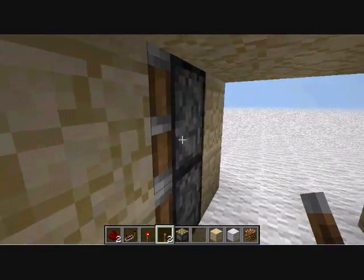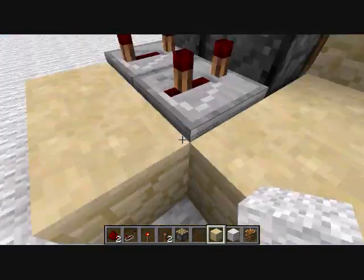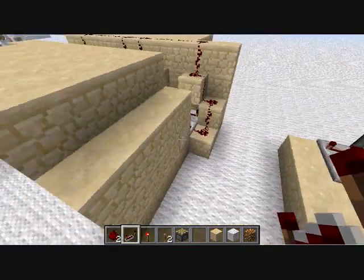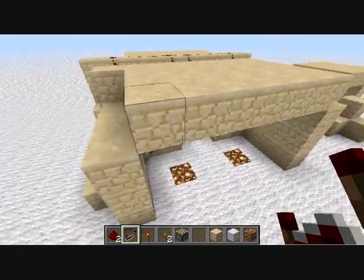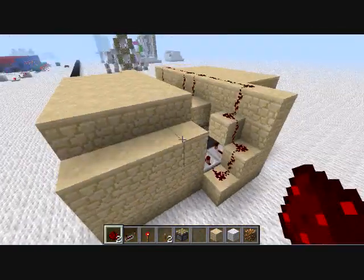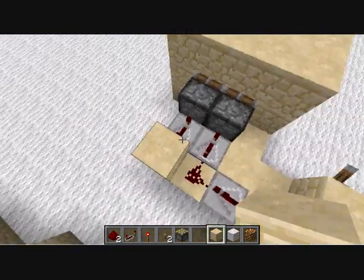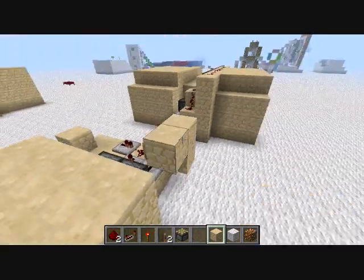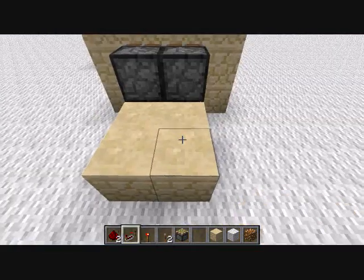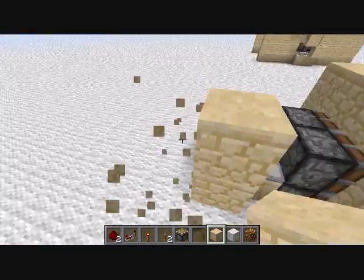The way these pistons are facing, you're going to want the back one set to four. Now you have to have a repeater here. Bring this across and then put that one at four, that one at three, and then start going up again.